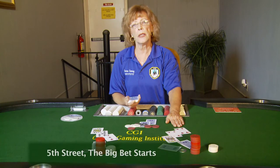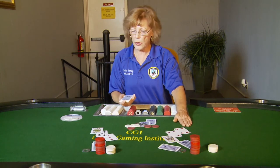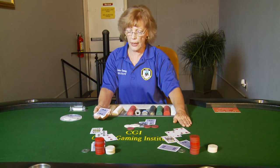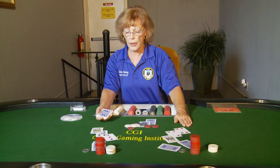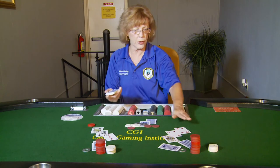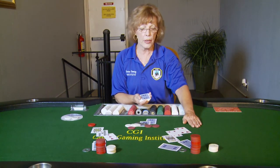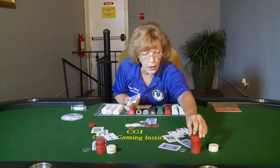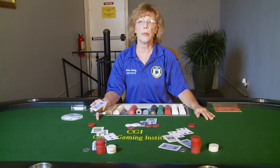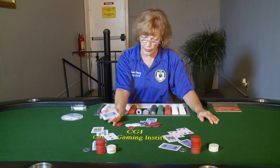On fifth street the betting begins with the big bet, which is ten dollars in this round. The pair of fours checks. I go to the next player and say check or bet. This player opts to bet ten dollars. I go back to the pair of fours: pair of fours, ten to call. I need to know if he wants to call, fold, or raise. If he puts out ten dollars he is just calling the bet. I'll bring in the bet with my left hand and the right side with my right hand.